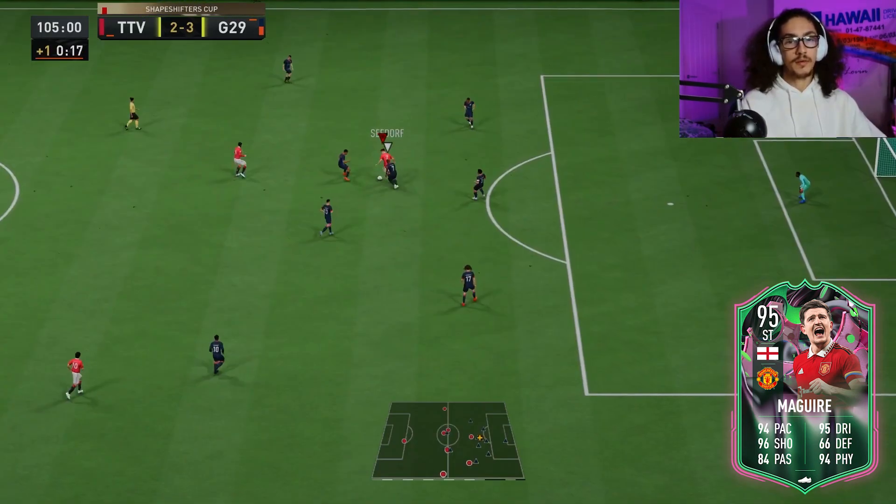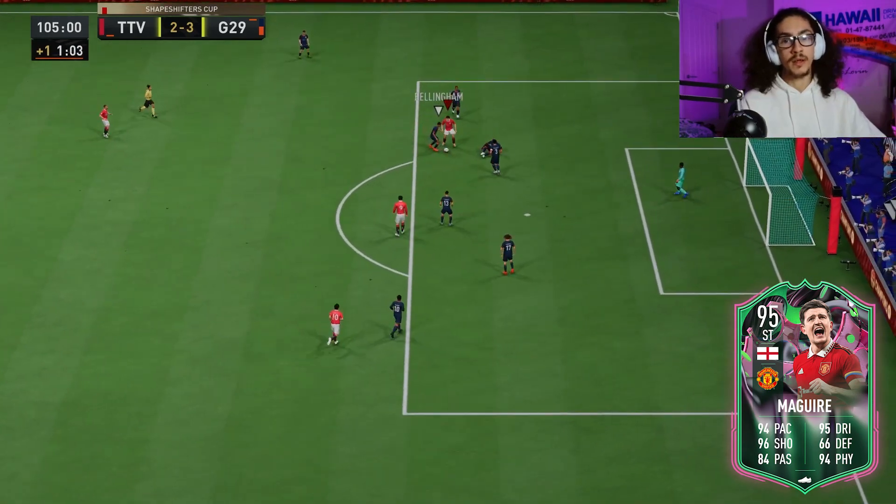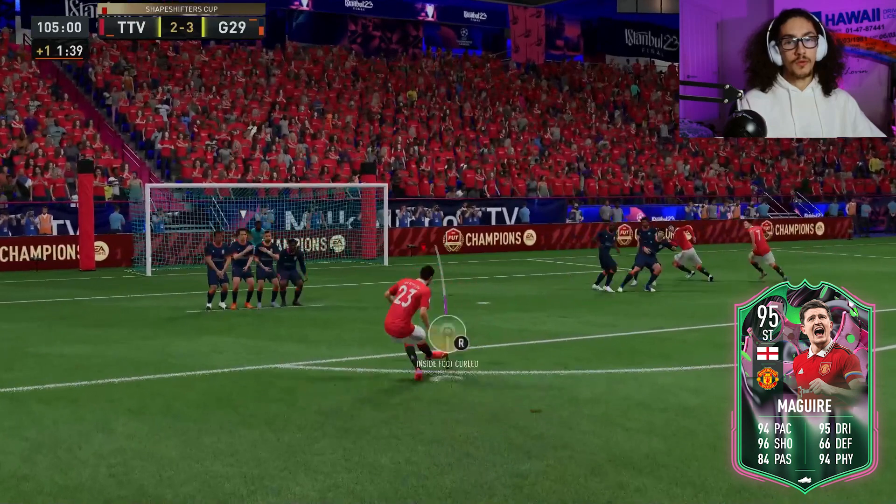With his lowest stat being 93 volleys, and highest stats being 96 finishing, 99 shot power, and 99 penalties — his pace was great and he's hard to get off the ball with his 99 strength. He's got better ball control than Lana Rhodes with 97 ball control.